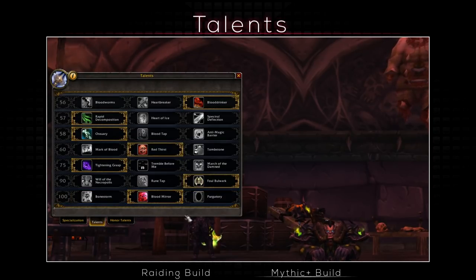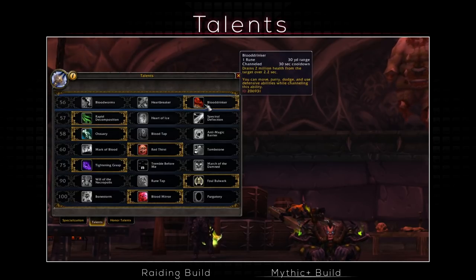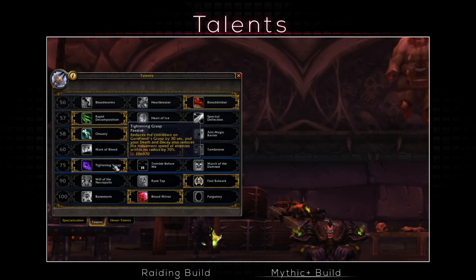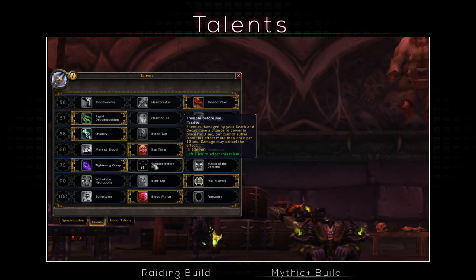For Mythic Plus, most talents stay the same with slight changes. Blood Drinker is still perfectly usable, although Heartbreaker can be useful for Heartstrike to generate an extra 2 RP per target hit — up to 10 extra if you hit 5 targets. Most of the time you can use Tightening Grasp to use Gorefiend's Grasp more often, which is amazing in dungeons, plus the slow for Death and Decay makes it great for kiting or better mob control. Tremble Before Me can be interesting as your Death and Decay adds a short fear-like stun — useful if your group has very little CC, as it can stop dangerous casts. Most of the time though, Tightening Grasp will be your go-to.